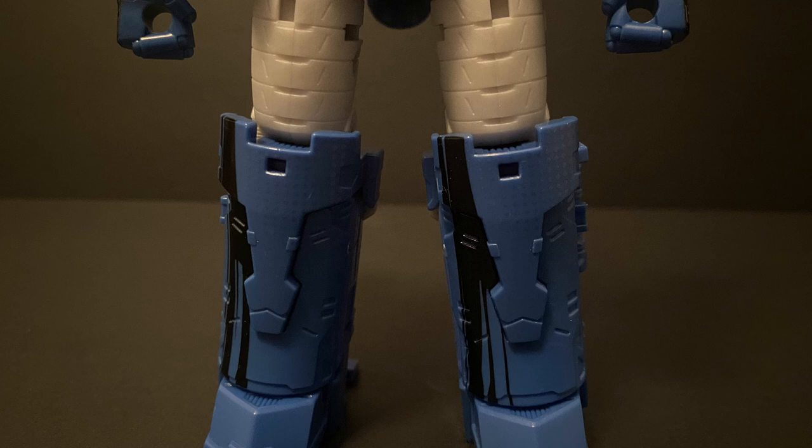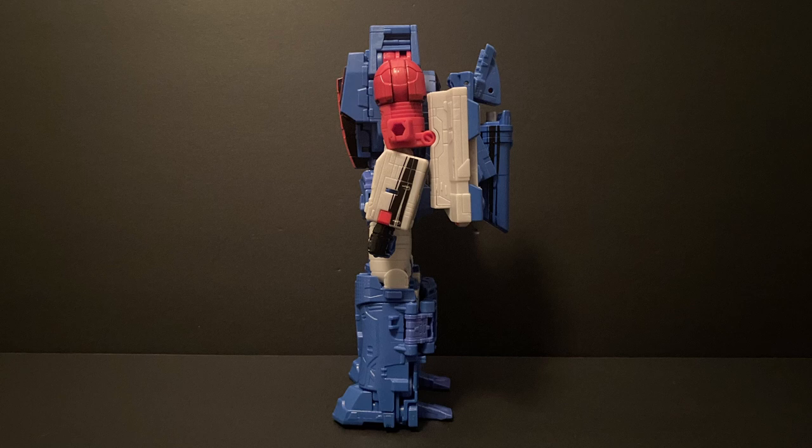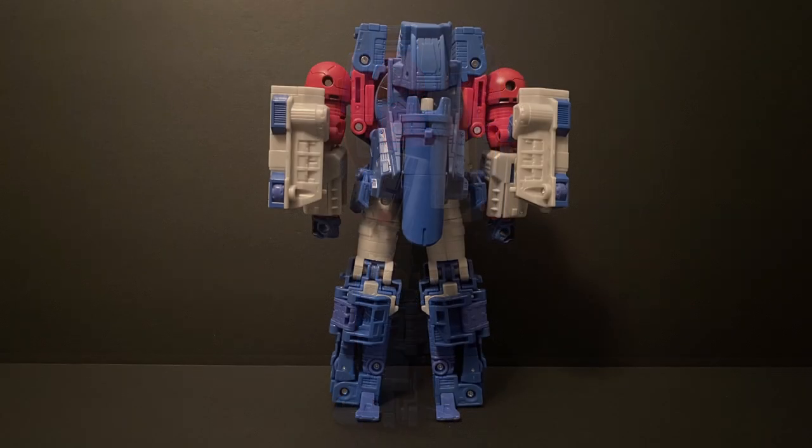There really aren't too many comic accurate lines on this figure and they can almost go unnoticed as compared to a figure like comic book edition Shockwave. The legs are pretty much the only other section that have these design elements with some of those silver spots we saw on the chest. I also want to highlight the almost non-existent empty spaces in the plastic, which is what you'd want in a figure like this. The only part I have to call out are the legs of the cannon which weigh on the arms and kind of stick out, similar to the tracks on Galvatron's arms.